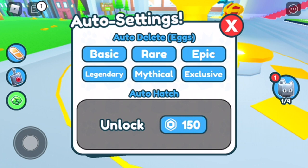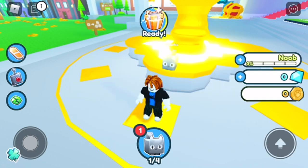Once you've clicked on that button, you should see things come up: basic, rare, epic, legendary, mythical, and exclusive. You can click on those and change the shade of blue, and that will turn off the auto-delete. You can also do it the other way if you want to turn auto-delete back on.